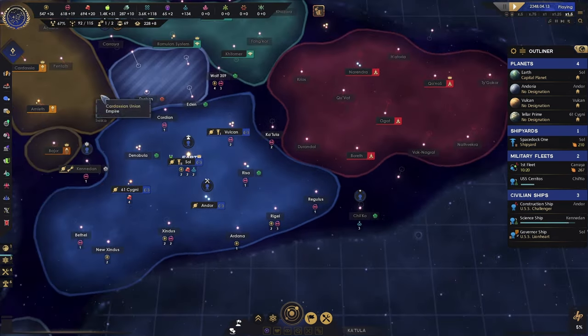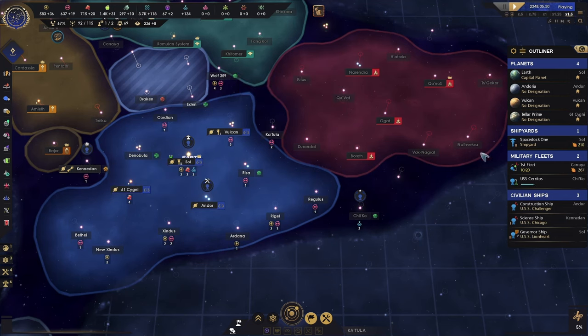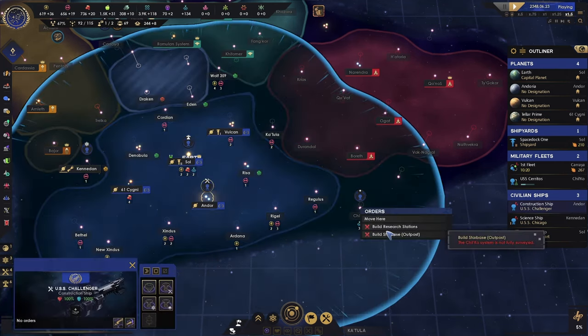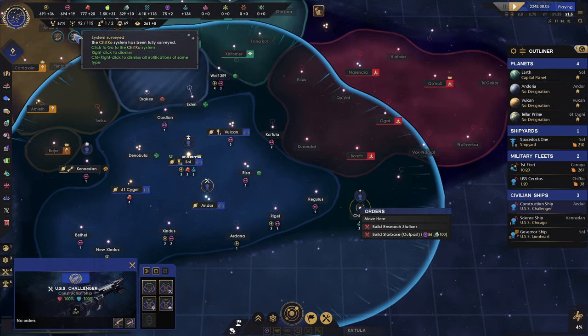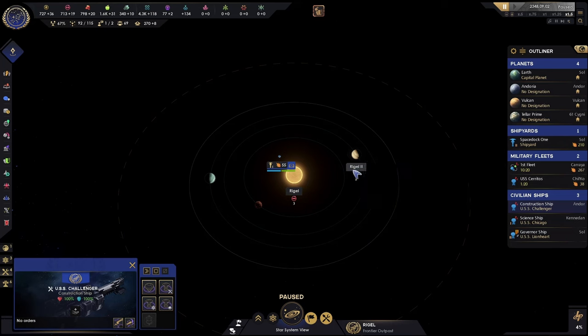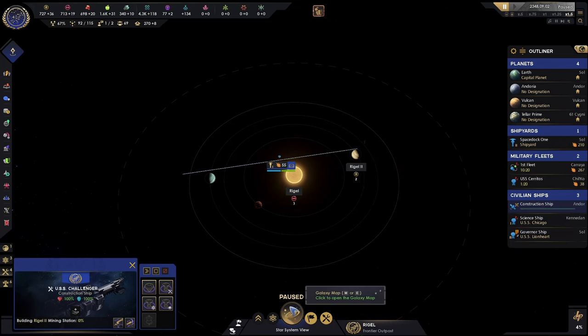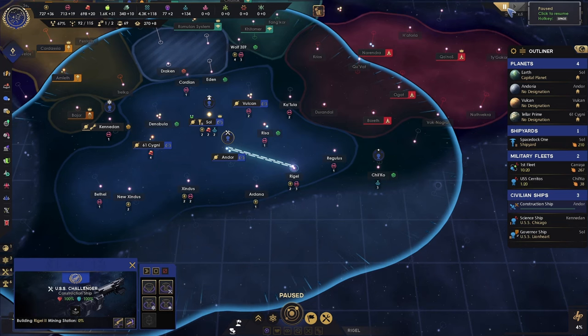We're going to try to populate that planet, so I've got to go survey it. We'll send a construction ship to build the territory. We surveyed a new star system. Mining over at Rigel — let's start the game again and slow it down just a little bit.